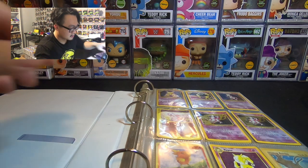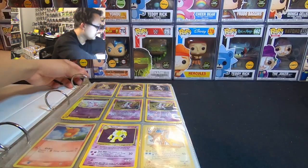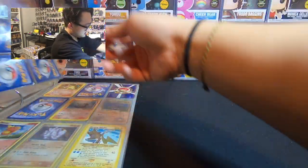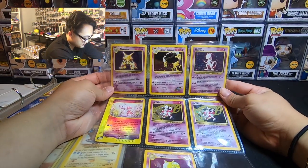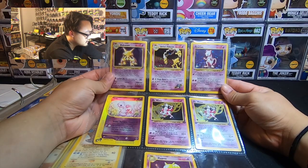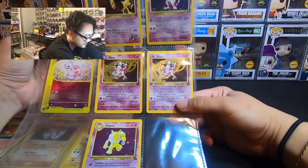So let's see what we have here on this first page. Let me just open this up — it's not too glossy. Alright, first page. It looks like we have base set Alakazam, Sabrina's Alakazam, Mewtwo, Mew, reverse Mew, and Mr. Mime from Fossils — oh, first edition Mr. Mime from Fossils! That's not bad actually.